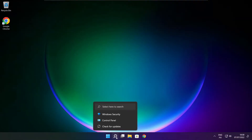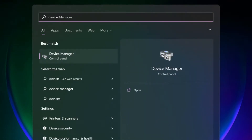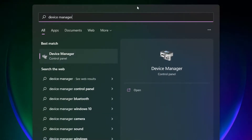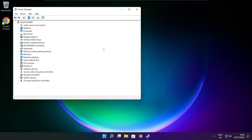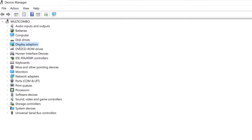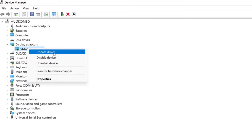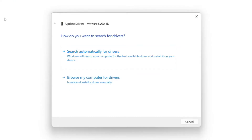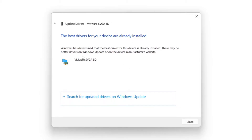Click the search bar and type Device Manager. Click Device Manager. Click Display Adapters and select your display adapter. Right-click and update driver. Search automatically for drivers. Wait for the installation to complete and click close.